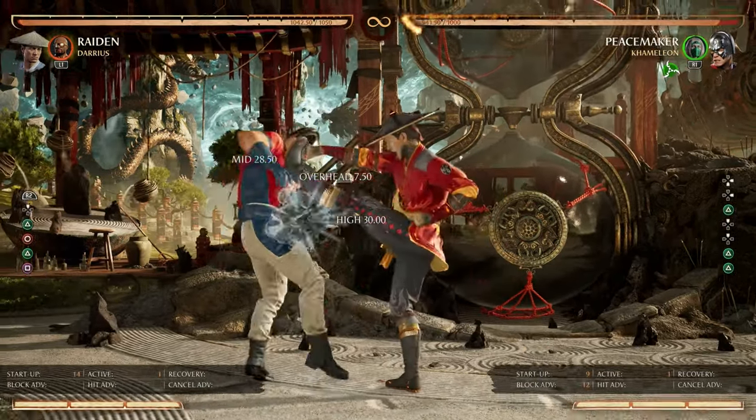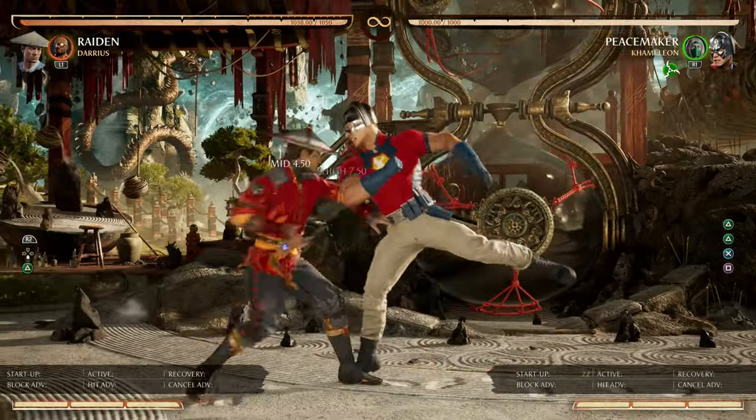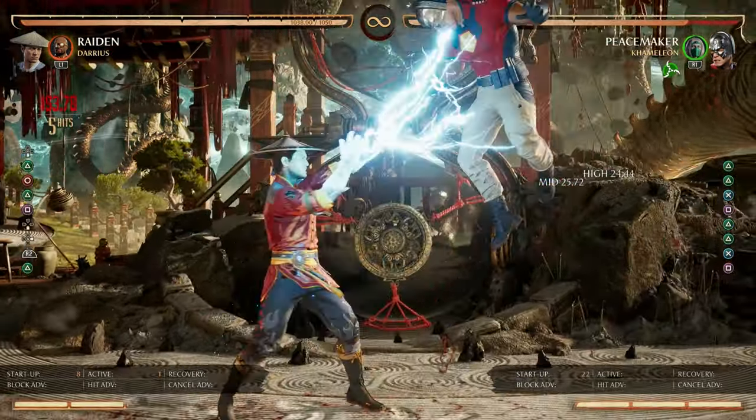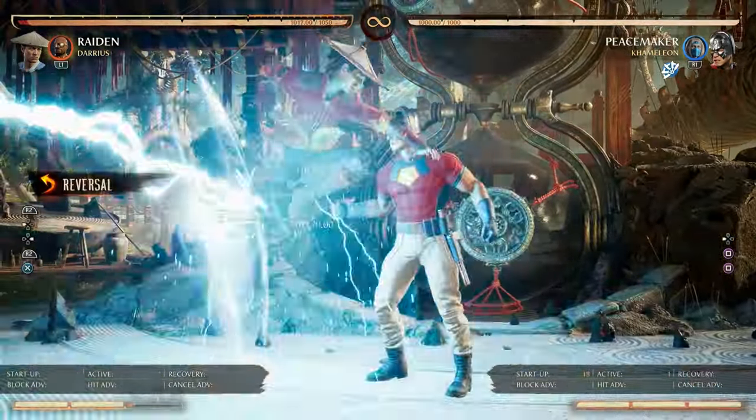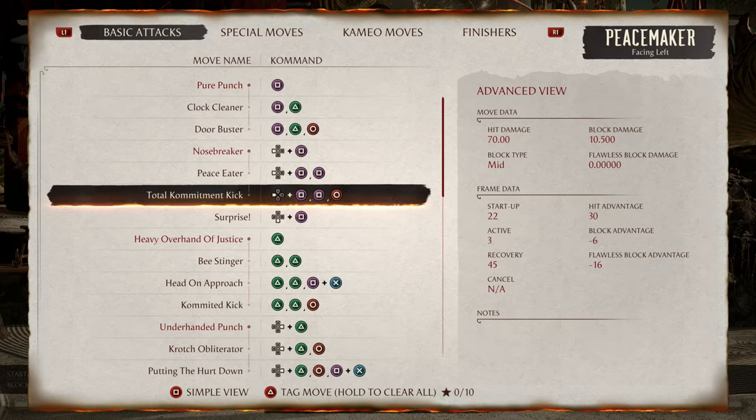What's good YouTube, your boy Proxy here back again with another punish guide. Let's talk about how to punish Peacemaker. First off is Peace Eater — this string has a gap that you can armor through.